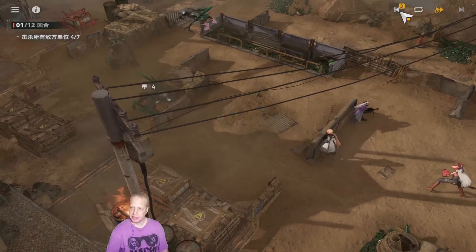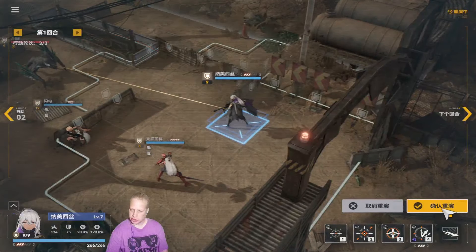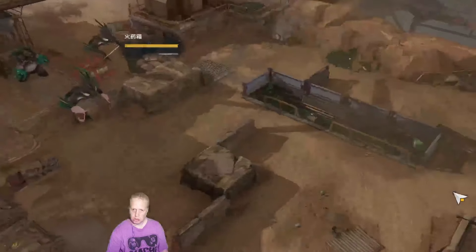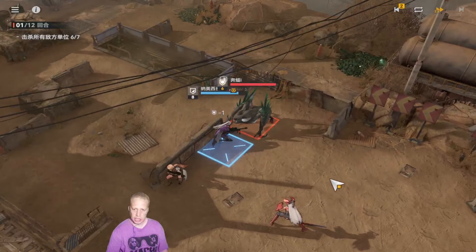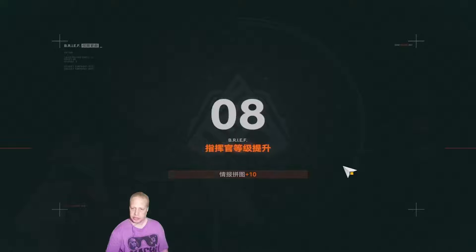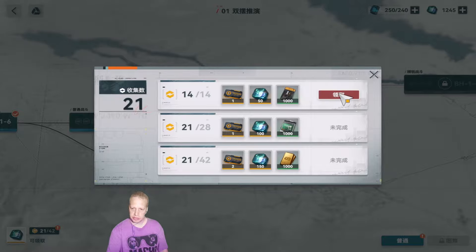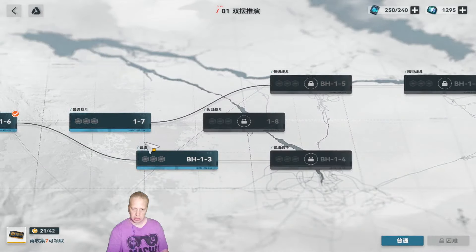I wonder if there's a way to go back a turn — is that possible? Yeah, it is! She's got counter, bro. She actually counters when someone gets hit near her — it's not just her countering, she has kind of a protect ability. We're up to 1245. What is this? Ah, bonuses — I see. Apparently I have 34 of those, I have no idea what they do, but I'm sure they're great.